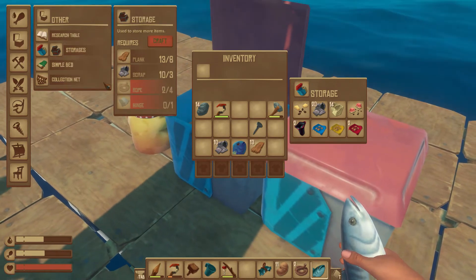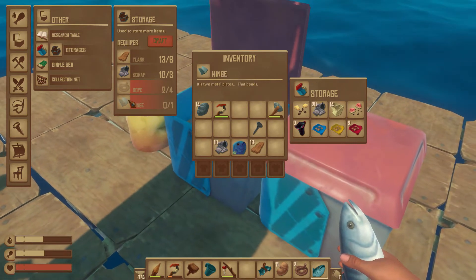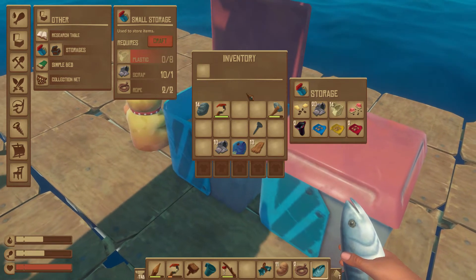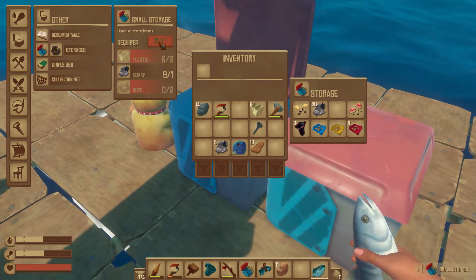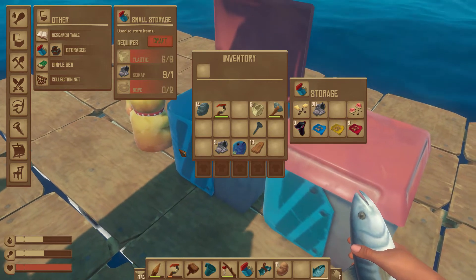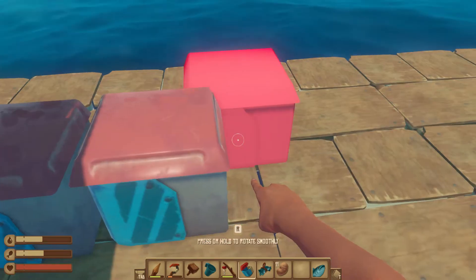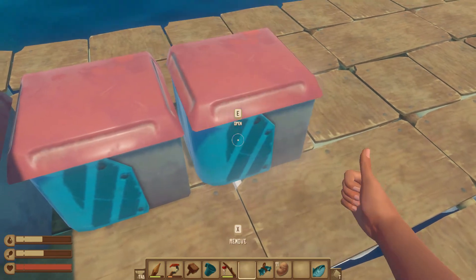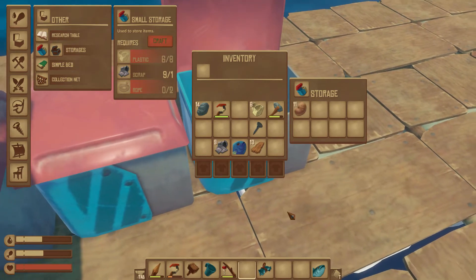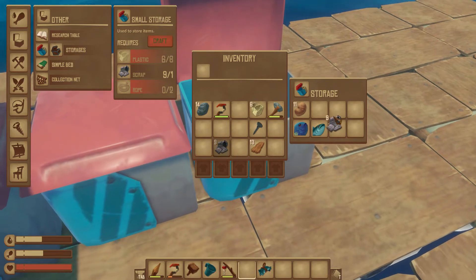Could we build better storage? It needs rope and a hinge, so no. What about small storage? It might be worth it to make another small storage. I just made another — oh there it is, it went on our hotbar. Okay great. I'll organize all this later, but let's get rid of our potatoes and our fish.